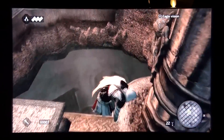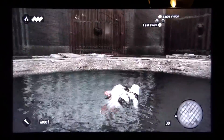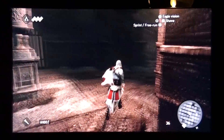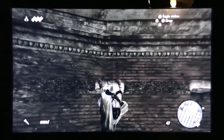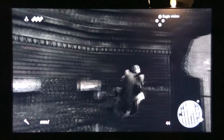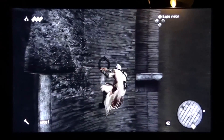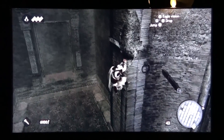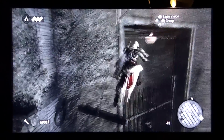Jump down. Eagle dive. From the pool you wanna go to your right — speed run across, get on the second pillar here, jump to your left, and then shimmy to your right. Jump across this gap, climb off, and then jump across the swing thing.